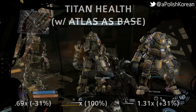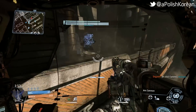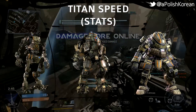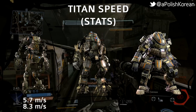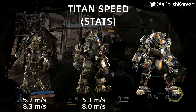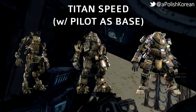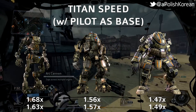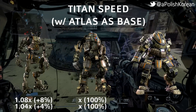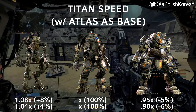Now that we've covered the health of the three titans, let's go over their speed statistics. Like we did with health, we're going to be using the pilot as a base. The pilot walks at a rate of 3.4 meters per second and sprints at 5.1 meters per second. The Strider walks with a speed of 5.7 and sprints at 8.3. The Atlas walks at 5.3 and sprints at 8.0. The Ogre has a walk speed of 5.0 and a sprint speed of 7.6. Using the Atlas as the base, the Strider has about an 8% faster walk speed and about a 4% faster sprint speed, while the Ogre has about a 6% slower walk speed and about a 5% slower sprint speed.